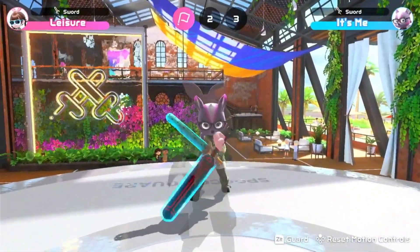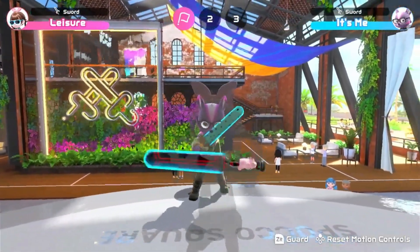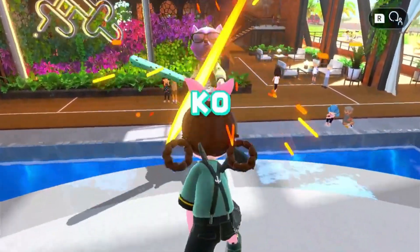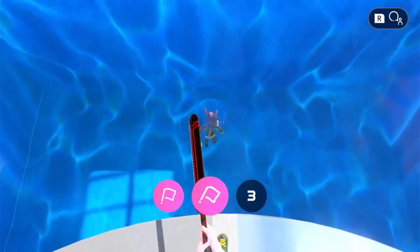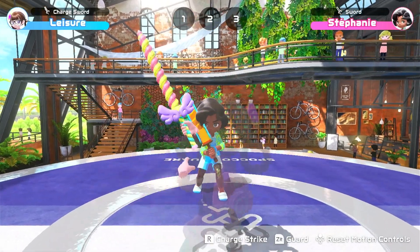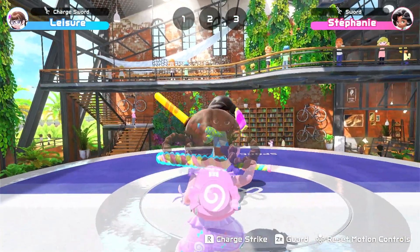You can also play defensively, because you get a guaranteed chance to strike after a successful block of a regular attack from your opponent. Thrusts are more effective in these guaranteed chances, but don't use thrusts when your opponent is blocking. Be careful of special attacks from the other two types of swords, because you don't get a chance to strike after blocking them.